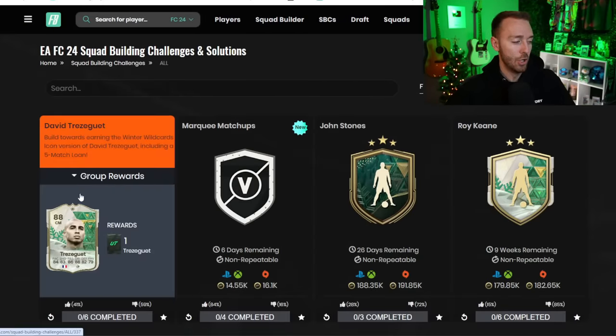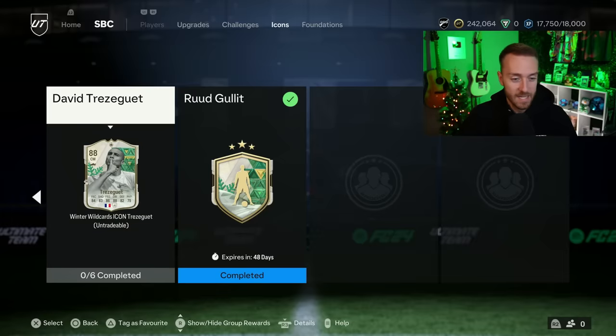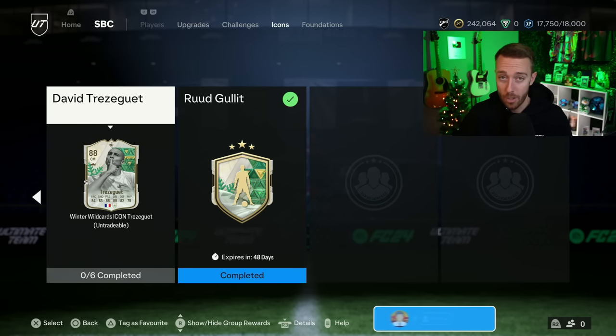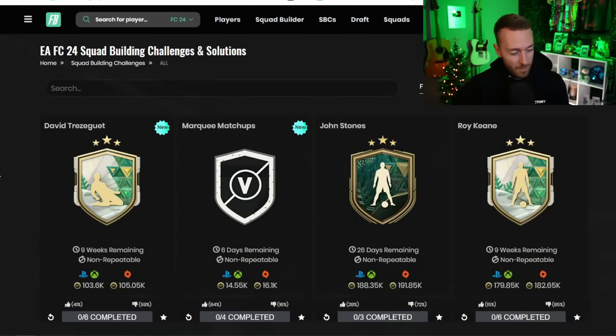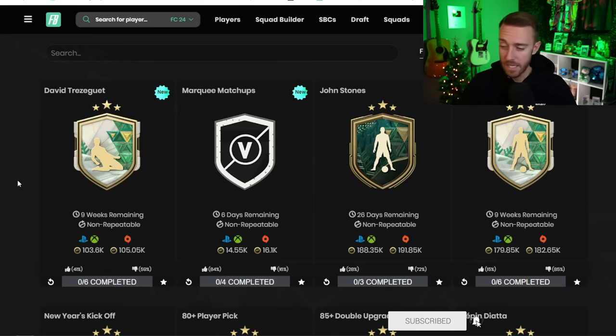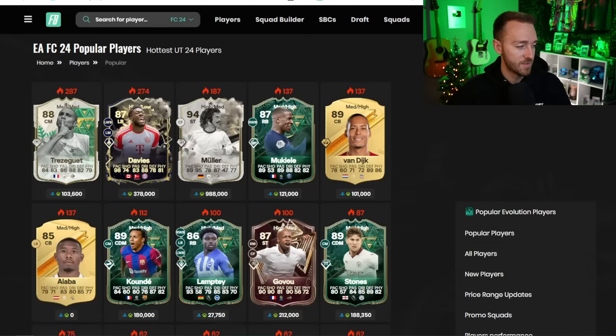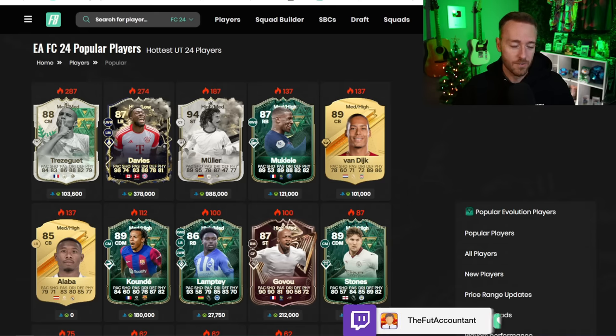A lot of people are comparing this card, Trezeguet, to Hullet, because he actually has very similar stats to the Hullet SBC that was dropped. And Hullet is 2.5 million coins — this Trezeguet is like a cheaper version, 2 million coins cheaper than Hullet, and he's almost the same card. You can also compare him to Rabiot, who is in Winter Wild Cards Team 3. I don't think this is a bad SBC; I just think it's one that's 100k for a reason. He's not going to play like Hullet in game — Hullet's just different gravy. It's 41% upvoted, and I think people like it because it's a French icon, which always helps with links for French players.